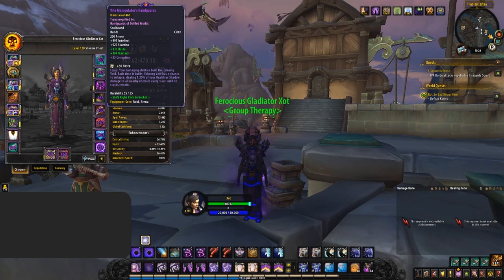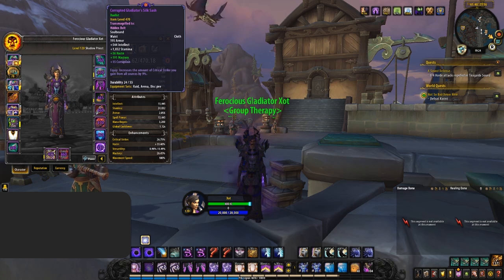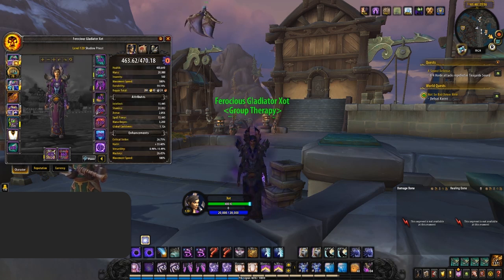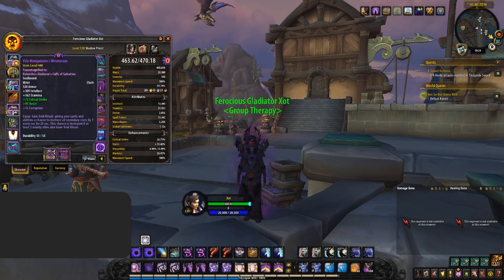Instead of an item Titan Forging, it will now become Corrupted instead. This causes the items to gain beneficial effects which come at the cost of a set amount of Corruption, with the majority of Corruptions having 3 tiers, each gaining more benefits at a higher cost of Corruption. Meaning you can only wear a limited amount of these items until the drawback is going to be too high.